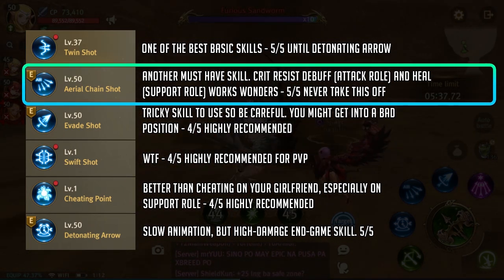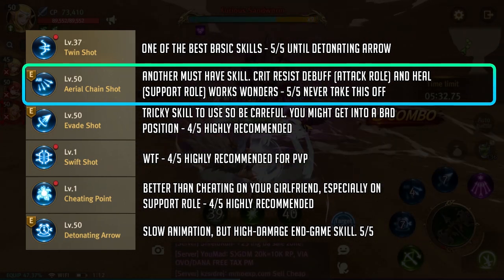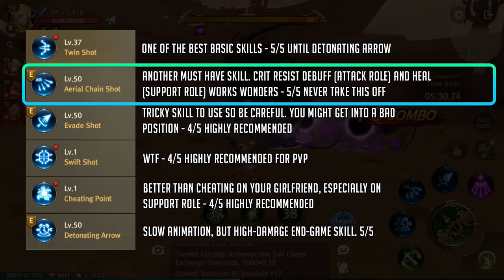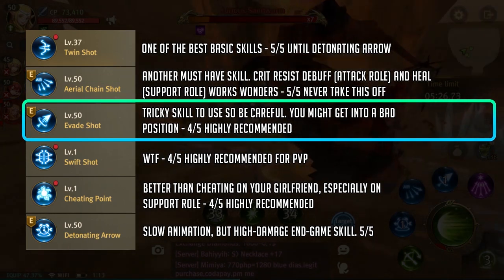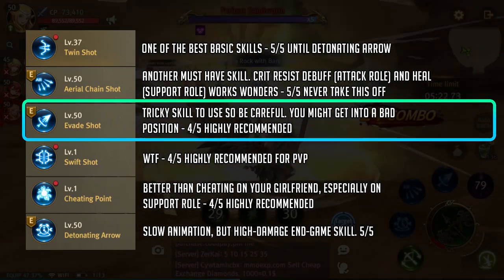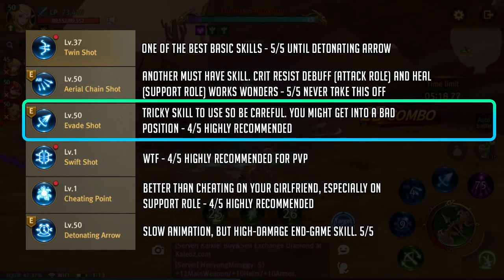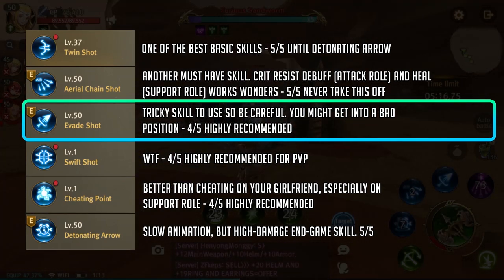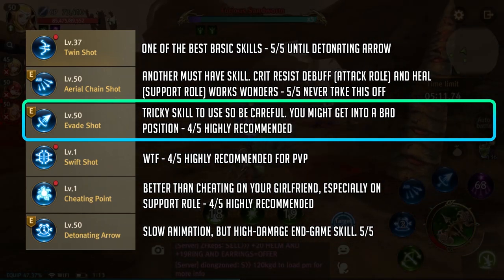Up next we have aerial chain shot — another must-have skill. What really drives this home is the critical resist debuff you get from having the attack roll and the minor heal from the support roll. Next we have evade shot. This is a matter of preference as evade shot can kill you sometimes. For example, if you dodge the inner stomp of the sandworm, using evade shot might pull you back to the stomp circle because of the animation. So use this skill wisely.